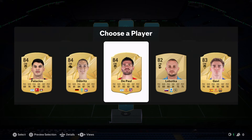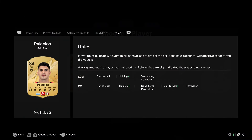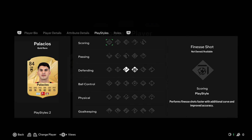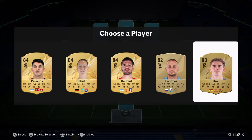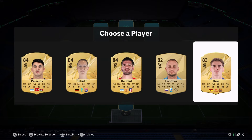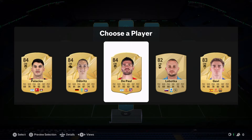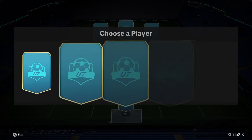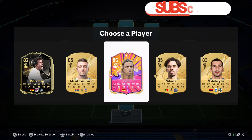We could go for Rodrigo De Paul or even Palacios. Palacios has a couple not-great play styles, De Paul has a couple as well. Tiki Taka is what I'm thinking about in taking Gavi, but ultimately we're going to go for Rodrigo De Paul - probably the most well-rounded out of the three.